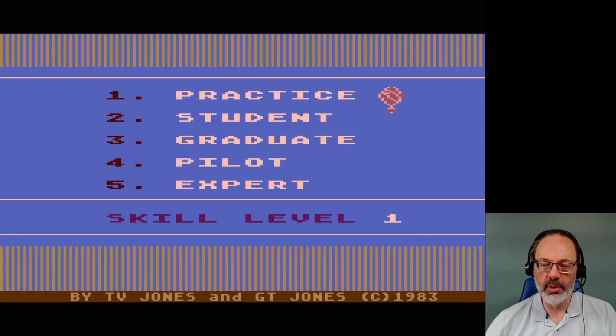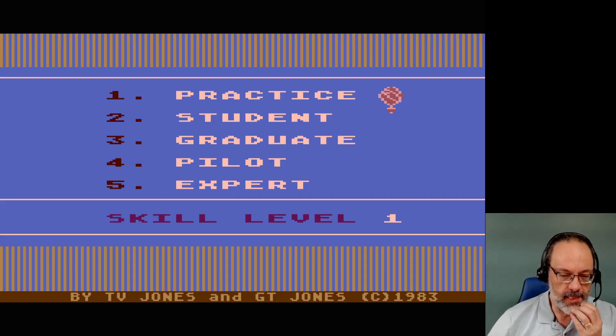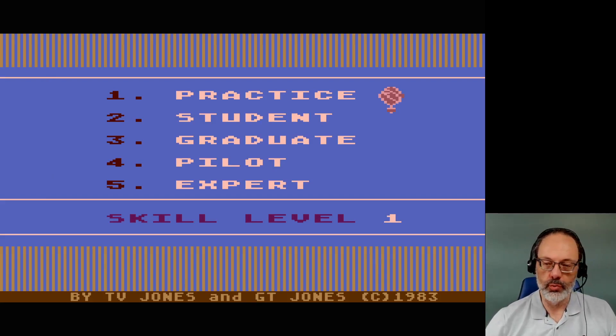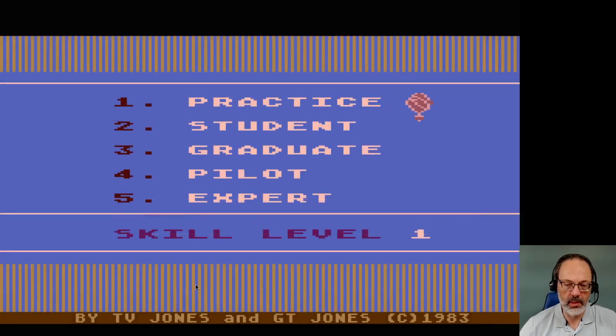Ring Black Software presents Up and Away by TV Jones and GT Jones. That's Tom and Gwil, I guess. This is a British release.